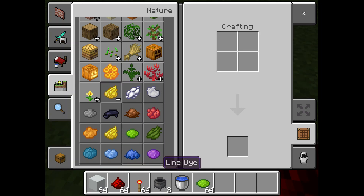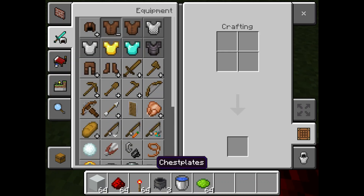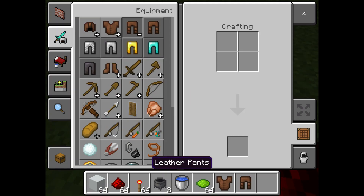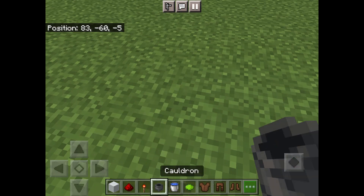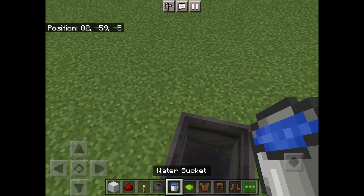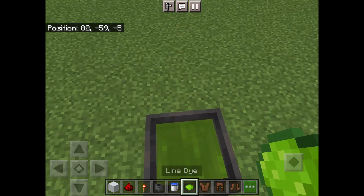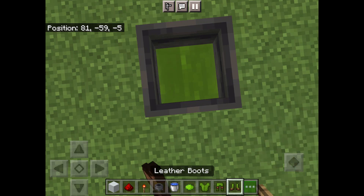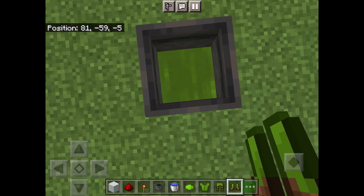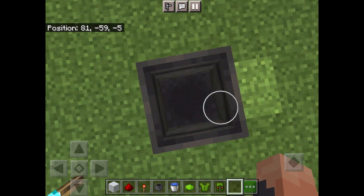Grab whatever color dye you want, then grab leather armor - whichever armor piece you want. Here's how to dye it: first place down a cauldron, then fill it up with water and dye the water. If you right-click on a computer, you will get your dyed clothes.